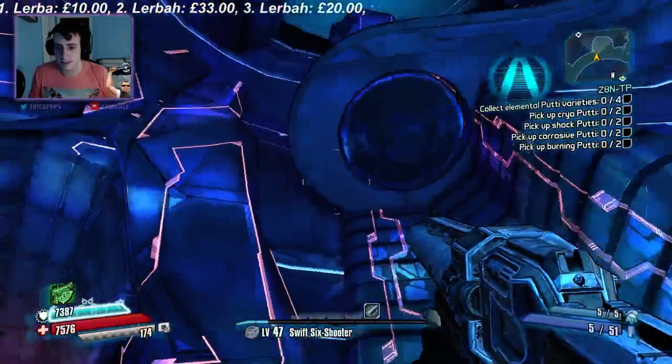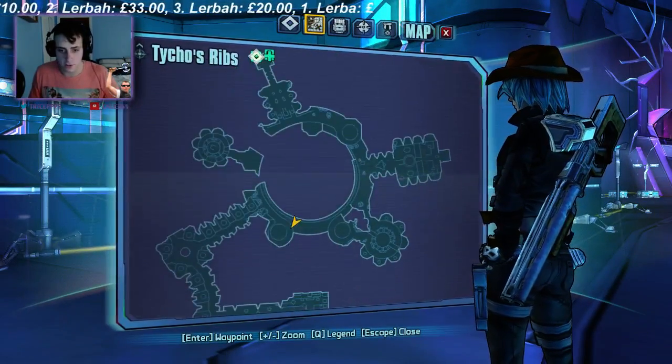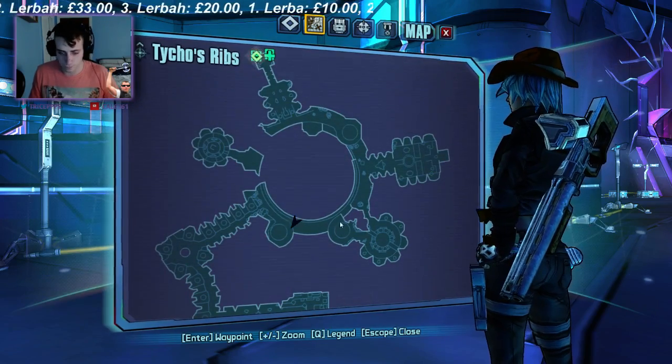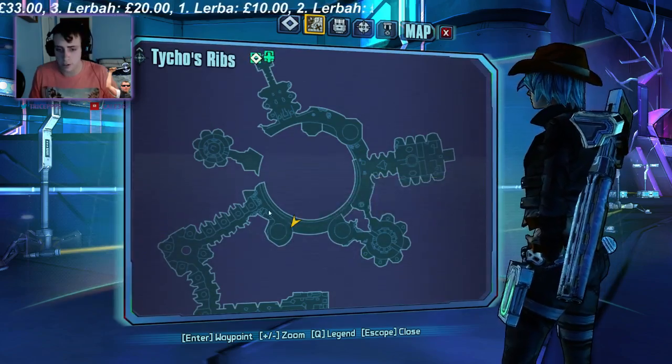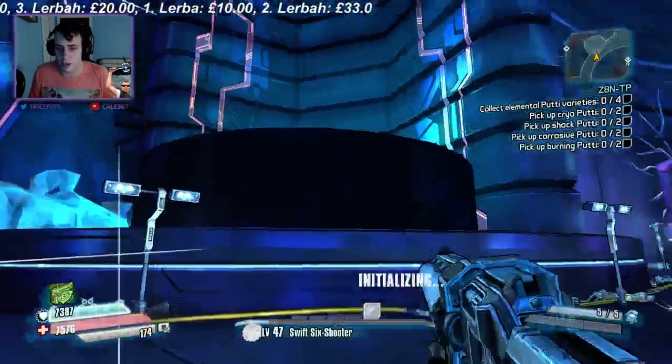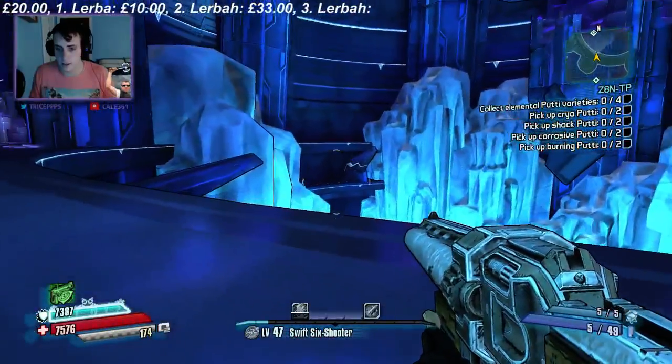Well, there you go guys. So on your map, if you want to know where it is, it's this third circle here. You make your way down — you can go up that way and around, or you can just jump over, whichever way you want to do. And that's where you end up, and that's how you get to the Easter egg. Thanks for watching guys, and I'll see you all soon.